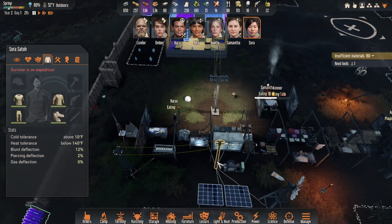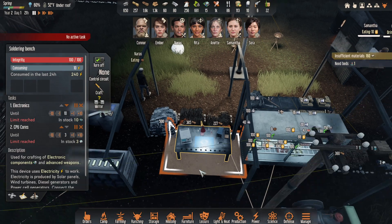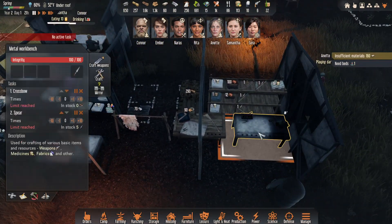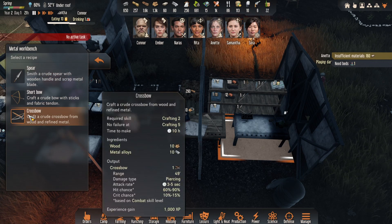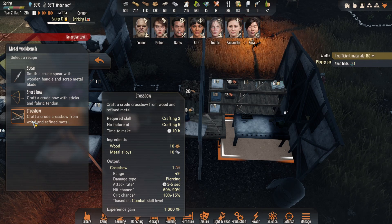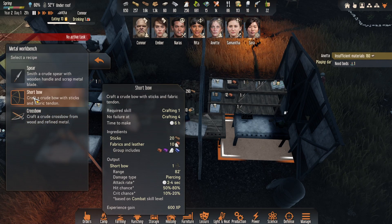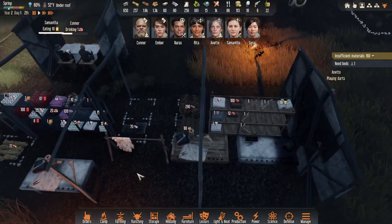We need to get her weapons. Right now, sadly, what do we have? We have a short bow and a bunch of spears. I guess she'll get the short bow. I don't think we can make any weapons yet — I think those get made there at the crafting bench. Let's see the difference on this here. Range 49 feet, which is pretty darn good. Hit chance is 60 to 90 percent, crit chance is 10 to 15. The short bow has a much greater range, it is a little less accurate. I think pound for pound it might be a better weapon. We'll give her the short bow when she gets back.